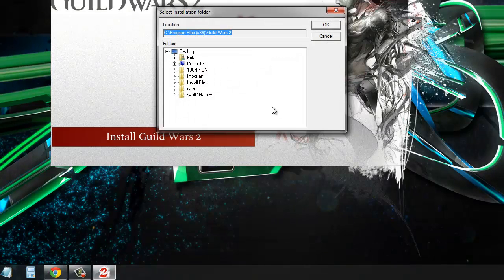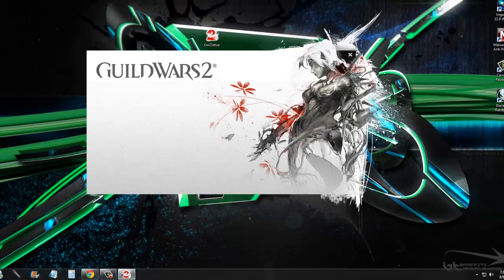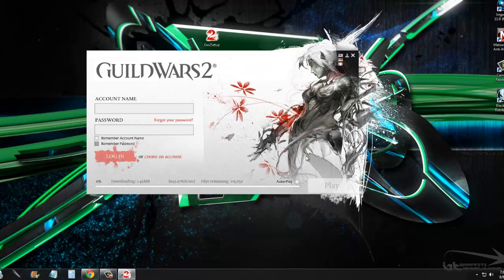I'm going to click Install Guild Wars 2. I can install it on the x86 — just in case you missed that, you're going to want to pick which location. If you want it on a different hard drive or someplace else, you'll have to select it at that point. I'm just going to install it on the normal programs folder for 64-bit.